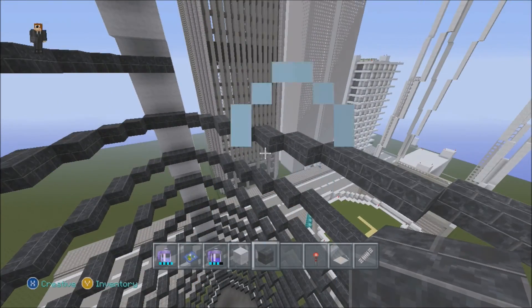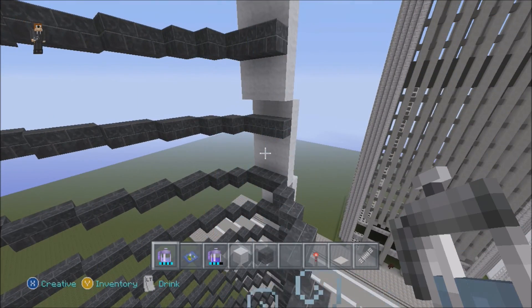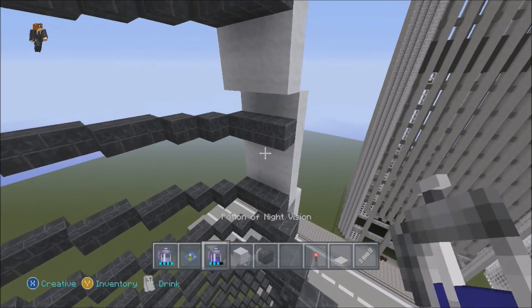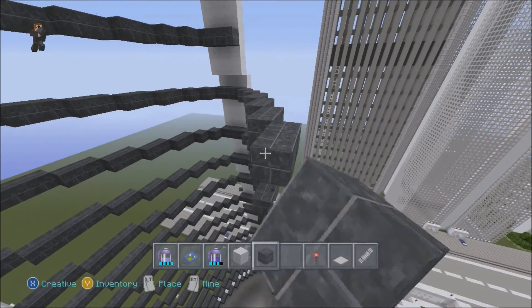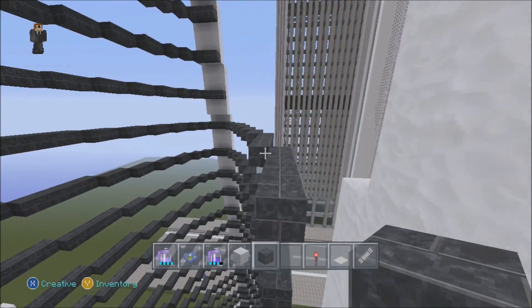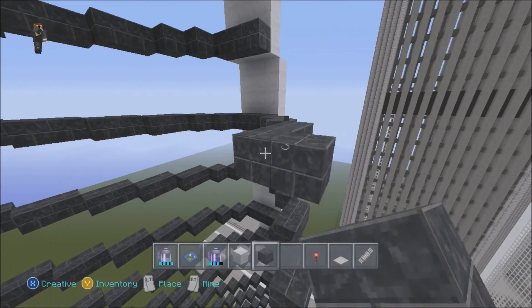Hopefully you're listening to the instructions rather than watching me build, since I'm probably going a bit fast. That's floors one through twelve done. Floor thirteen: two ones, four twos, then two fours — nice and simple, you'll see the building squeezing in a bit. Floor fourteen is exactly the same: two ones, four twos, two fours.